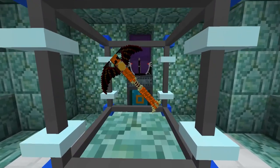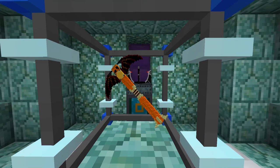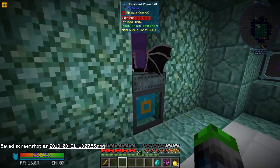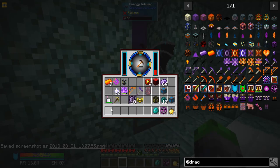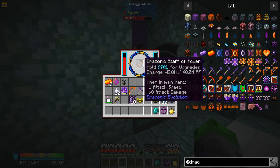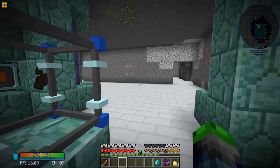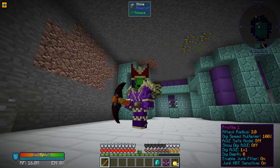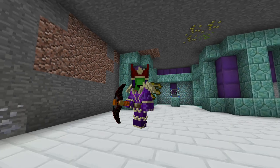Let's get a good screenshot of this — boom, that'll be the thumbnail. Would you just look at that — 48 million RF capacity. I'm going to let this charge up and then we're going to go have some fun with it. Alright, it's all charged up now, let's go have some fun.